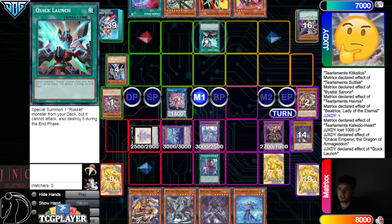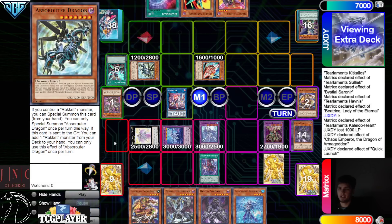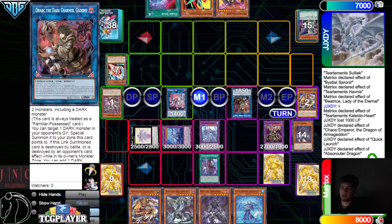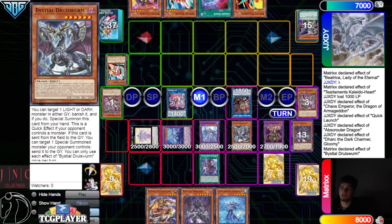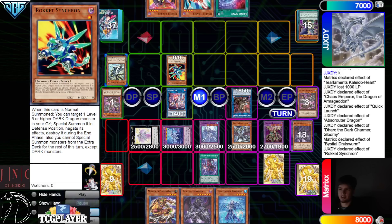They activate Quick Launch. Quick Launch goes through, bring out Tracer. Summon Absrouter — nothing there. Use those to make Dark Charmer. Absrouter effect to search — grab Tracer. Dark effect to try to take Magma. Chain Druis Worm to banish our own Magma out of the graveyard to interrupt their Charmer, then normal summon Rocket Synchron.